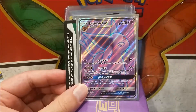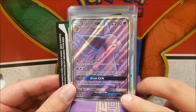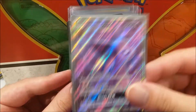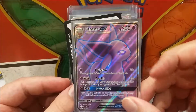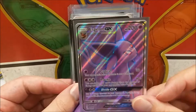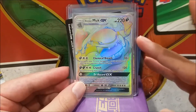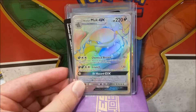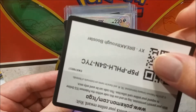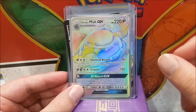An Espeon GX full art — that's my third Eeveelution full art, kind of neato. There are more code cards so we'll hit another little section. This Espeon is really playable — probably one of the more playable Eeveelutions out of all of them. The Glaceon looks pretty good too but this is the one seeing a lot of play. Next we have an Alolan Muk GX hyper rare — this card's going for about 10 bucks, nothing too special but it is the only hyper rare in this whole collection set.